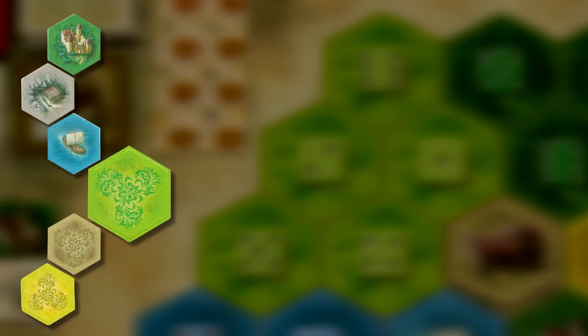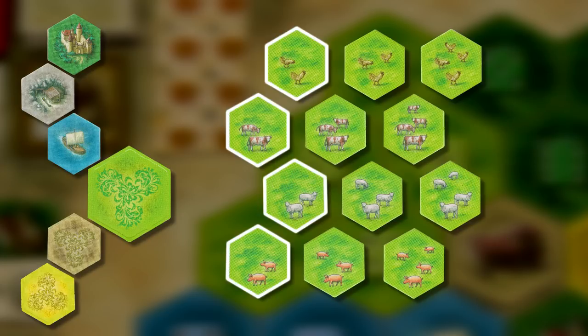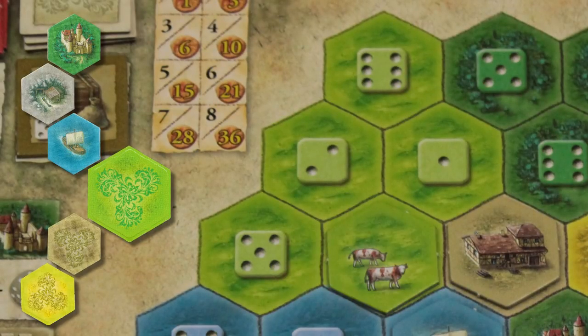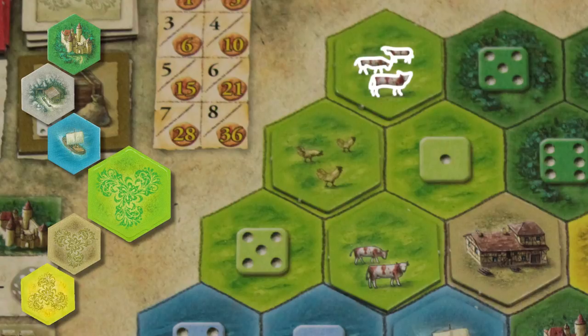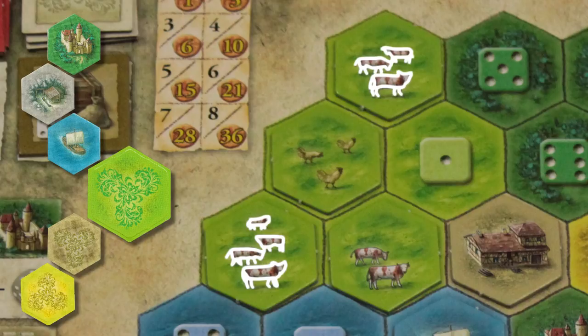The light green farm tiles will have one of four different types of animals on them: chickens, cows, sheep, and pigs. They have between two and four animals on them. When you first place one of these tiles, you score as many points as there are animals on the tile — so two points for two cows. But if you lay down another cow tile anywhere in this pasture, you score three points for those cows plus two more points for the cows that are already there. More cows means more points.